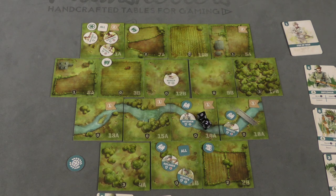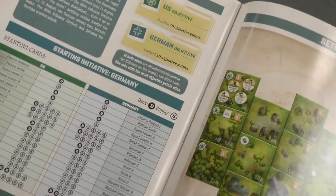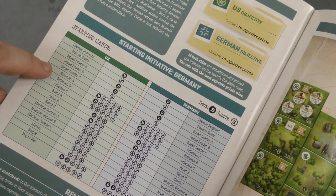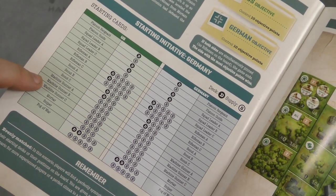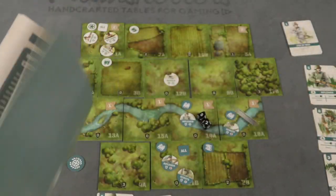The game comes with 12 different scenarios, and each scenario adds new units. You can see by the time we get to the end, we have Squad Leaders A, B, and C; Riflemen A, B, and C; Scout A, B, and C; Machine Gunners A, B, and C; mortars, snipers, and so on. And then you can, of course, play these over and over again.